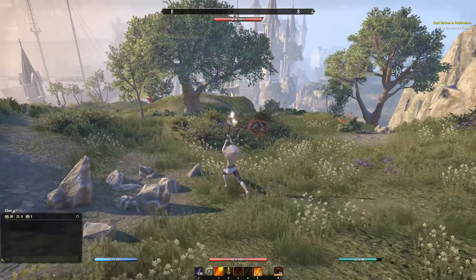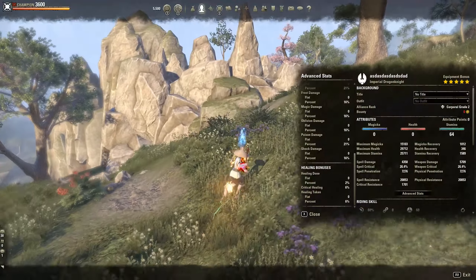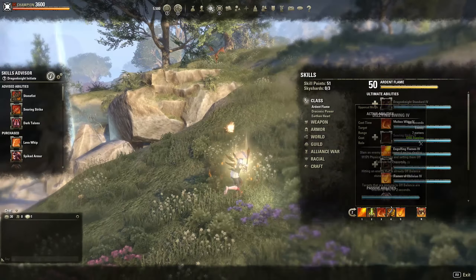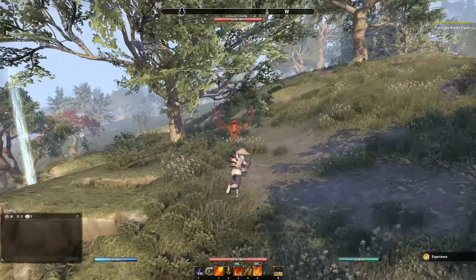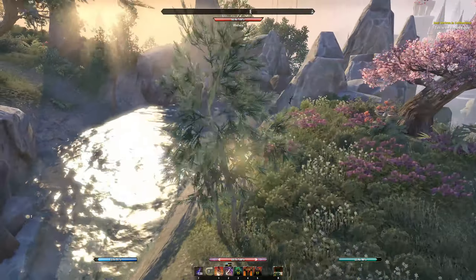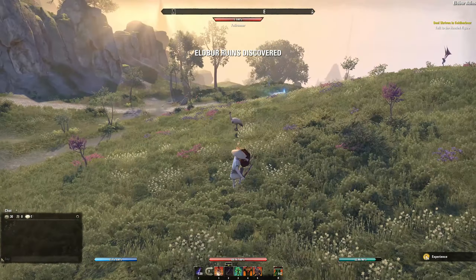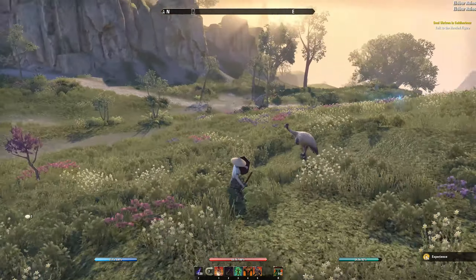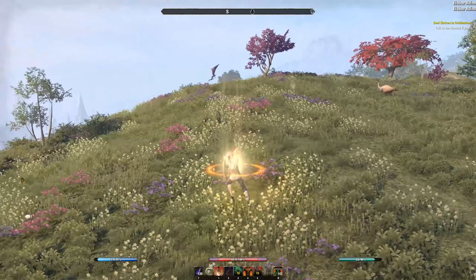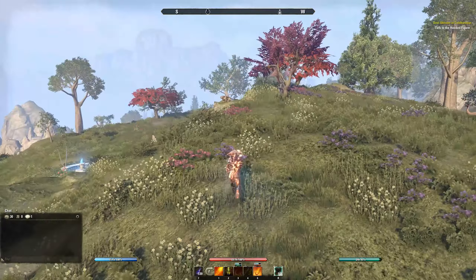For the basic combo: proc Flames of Oblivion, hit them with Engulfing Flames, then Dizzy Swing spam. Once they're knocked down, go for Molten Whip. You can also do Dizzy Dizzy into Leap then Whip, which does a lot of burst damage since Whip is instant and easy to proc. You also have an insane amount of survivability since you're running tankily. If you're wondering how to move while using Sea Serpent, you can bunny hop while blocking — you still move pretty much the same distance, so it's a nice way to get around with Sea Serpent Coil active.